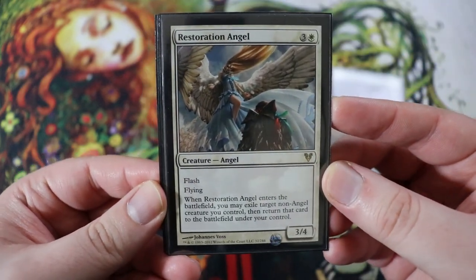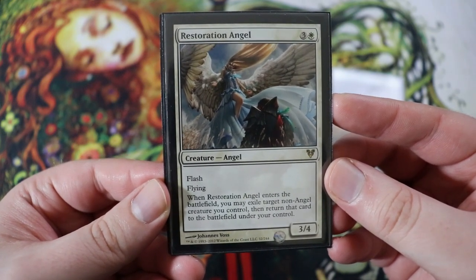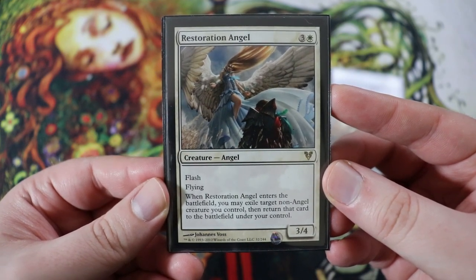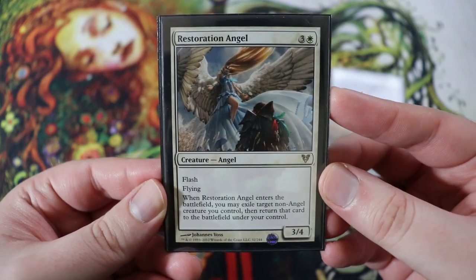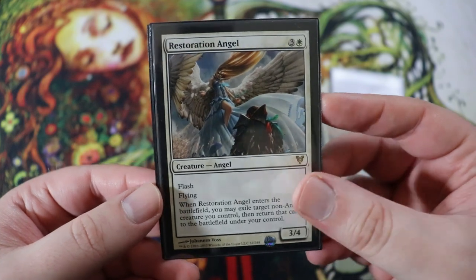Next we have a classic Restoration Angel. Four drop, three of any and a white. Creature Angel, Flash, Flying. It is a 3-4. When it enters the battlefield you can exile another non-angel creature you control, then immediately return that card to the battlefield under your control. So you can use this to save something from removal, or to just trigger another enter the battlefield effect.